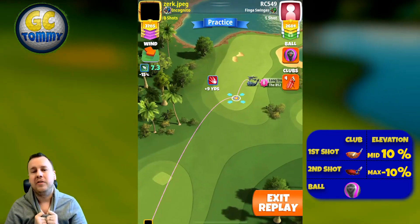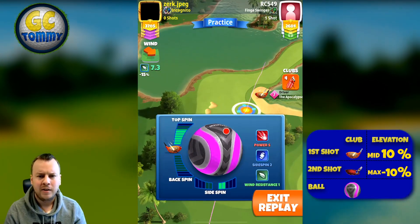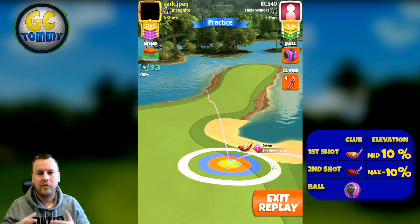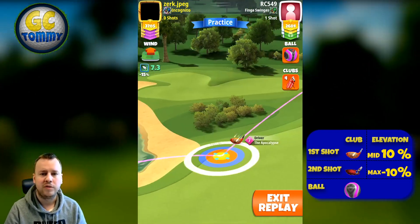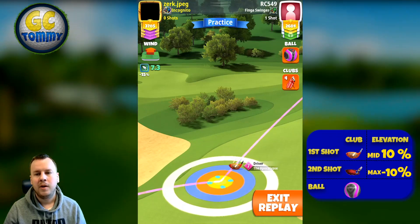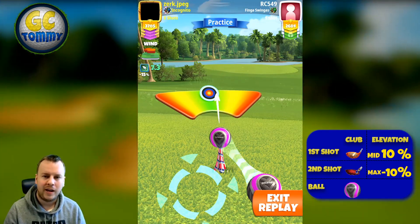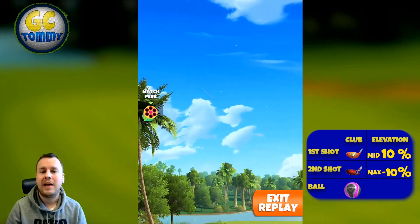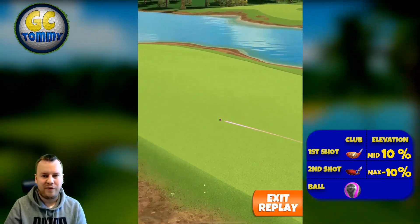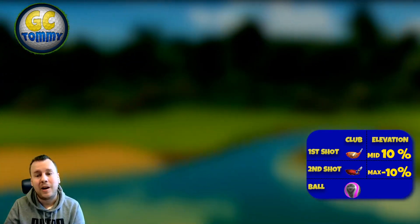Hole six is probably one of the tougher par fours in the game — it's so long with so much water. You can't get over the water regardless of what top spin ball you use, so you must lay up right or left. I prefer the left side because it gives a simpler way to attack the pin for an eagle on the second shot. On the right side there are trees in your face, and if you're not far enough up near the rough line, you can't get around them.